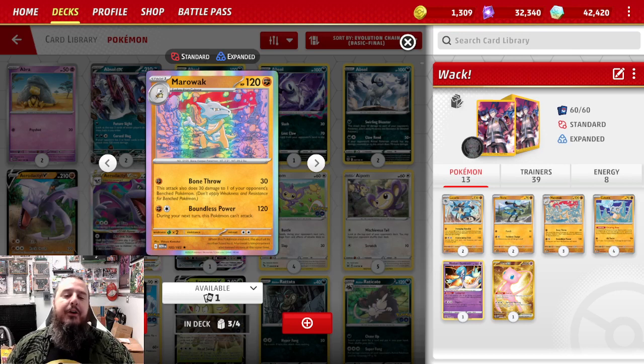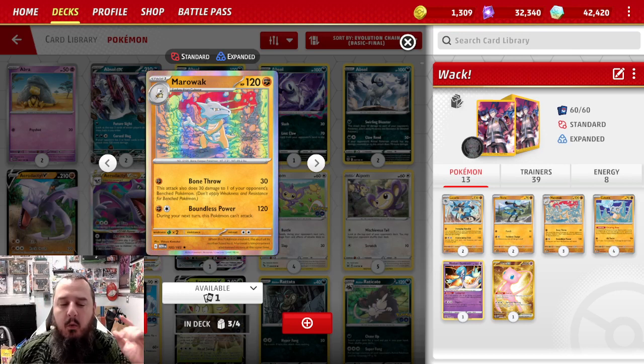It is revolving around Marowak. Marowak has 120 HP, one energy Bone Throw doing 30 damage and 30 to the bench, and then two energy Boundless Power does 120 but you can't attack during the next turn.